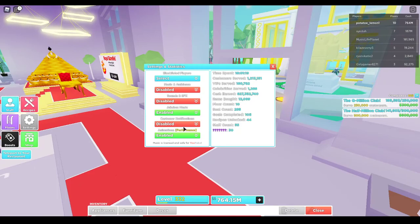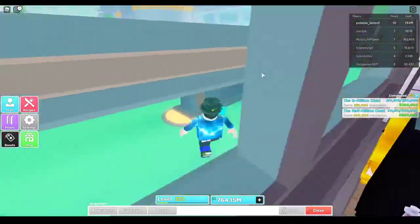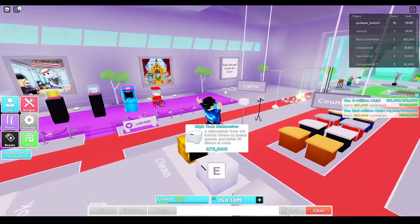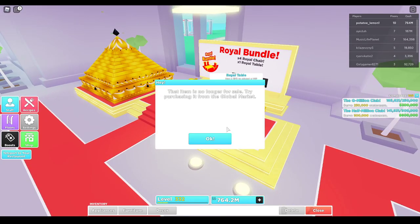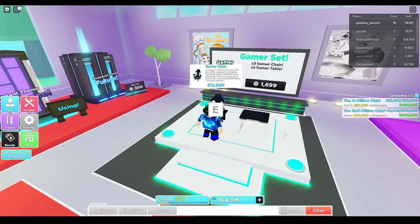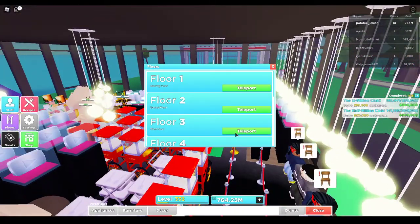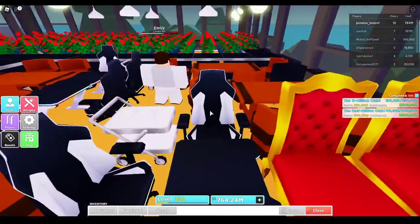The YouTuber customers pay a little bit more than regular customers. The VIP royal sets are actually more useful — one was only 1.5 million and another was 4.5 million. These gamer items are better though, as they increase your money more. Looking at my third floor, the royal sets are single tables while the gamer ones are double tables, so the gamer ones are actually more efficient because they give way more money.